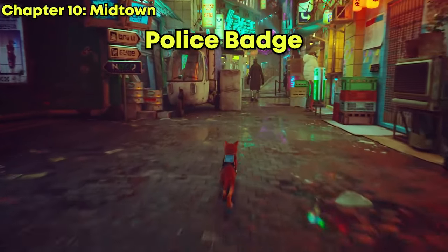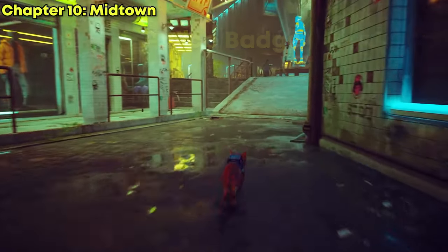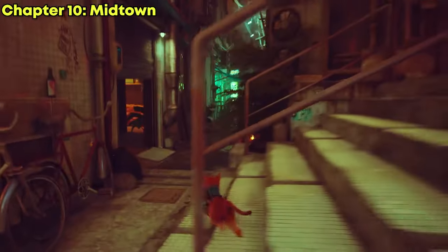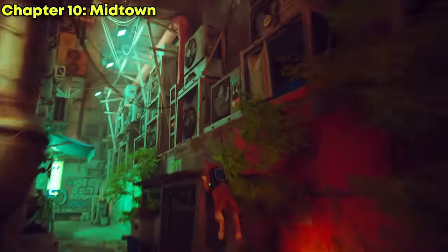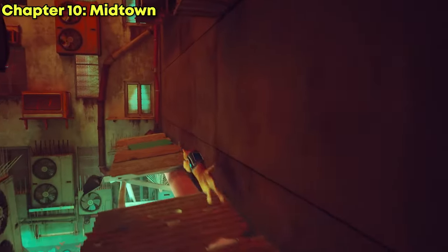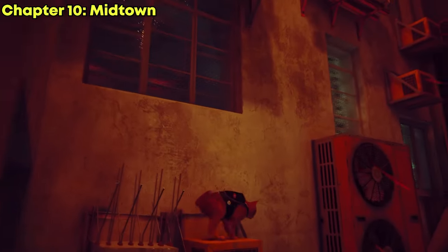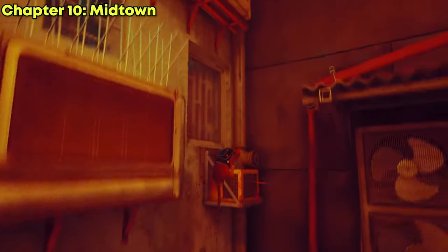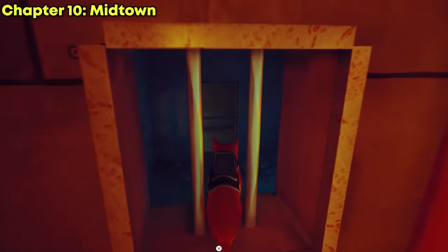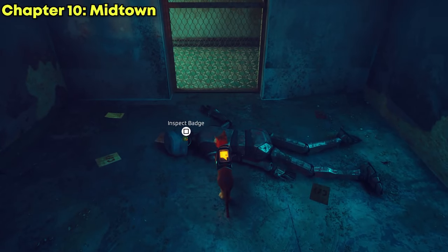To get the fifth badge — the police badge — it involves a lot of parkour. Starting from the entrance of Midtown, you want to go to the alleyway to the right of the clothing store. You're going to be climbing pretty far up, but that's the fun part. You'll find a cell with a police officer — or police robot — in there, and that's where you can claim the police badge.